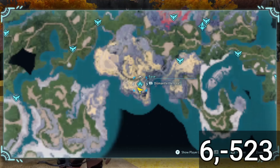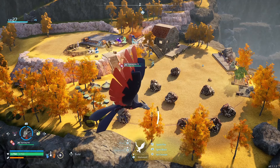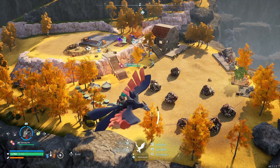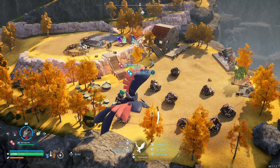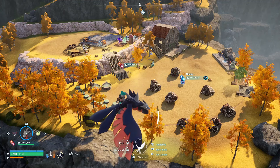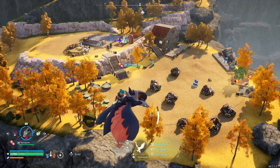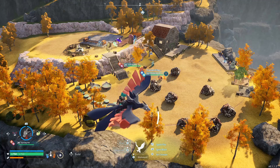The next base location you can find at coordinates positive 6, negative 523. This is another one that's okay for beginners and I think is really one of the best base locations you can have in the game, especially early game or maybe even throughout the whole game. It's definitely really good because there's plenty of metal ore and plenty of space to build.